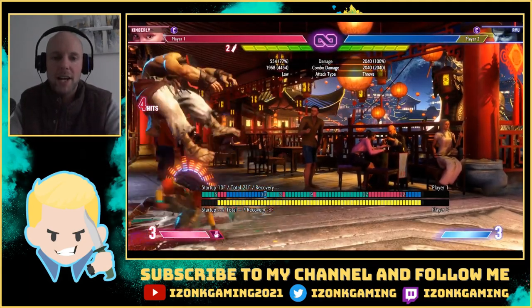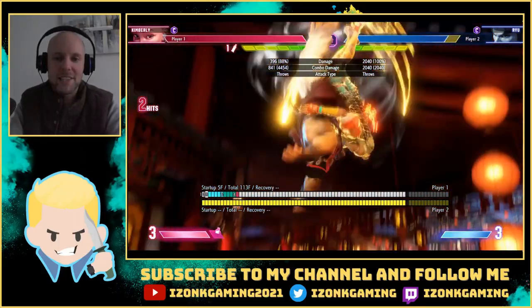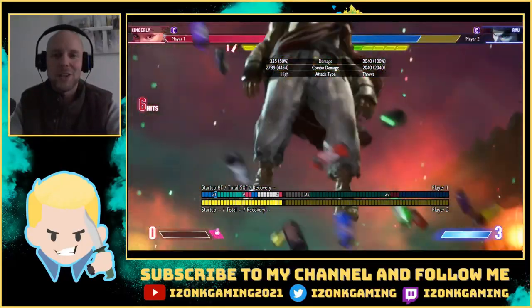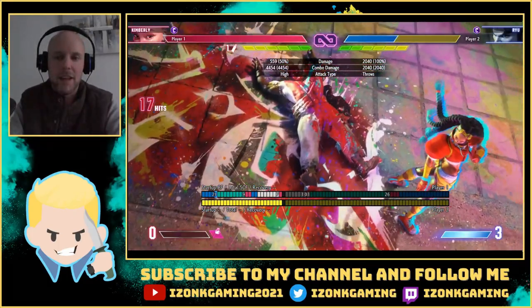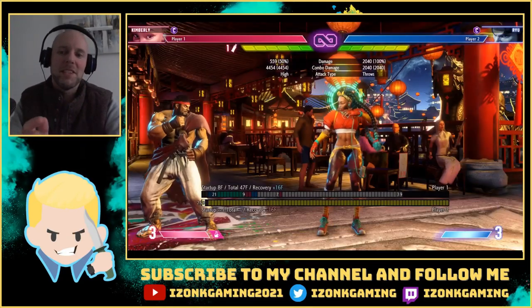So here — run slide, throw the can, we're plus three, and he lands there on the can. I do the tiger knee command for the EX air throw and go into the massive damage for the big combo — 4500 damage. That's nice.